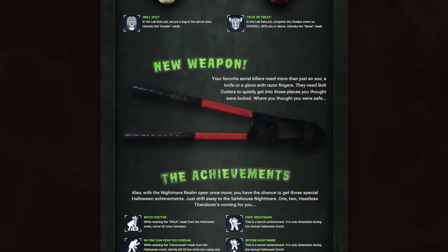Moving on down though, we are unlocking another couple of things — we have a new weapon. The bolt cutters are the new melee weapon being added in this update. Your favourite serial killers need more than just an axe, a knife or a glove with razor fingers. They need bolt cutters to quietly get into those places you thought were locked, that you thought were safe. I'm not sure how this particular melee weapon is going to work or how strong it's going to be. There's been some new, different, unique melee weapons, so maybe we will actually be chopping with these — but I get a feeling we might just be twonking people on the head with the metal end.